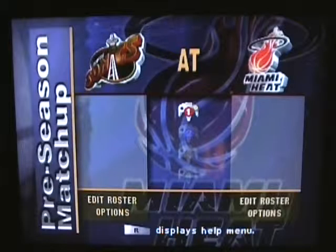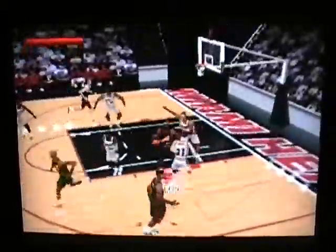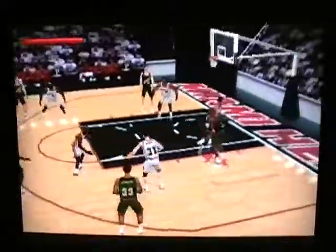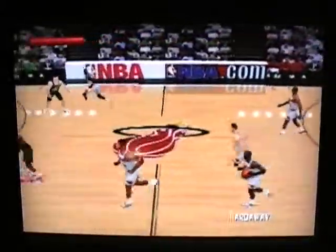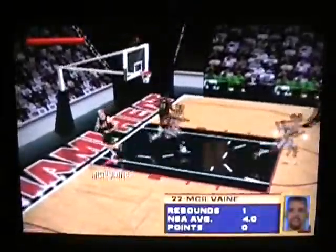It looks like a four-player kind of game. You can pass the ball around, but passing is kind of slow. It looks like A has passed, B shoots. Maybe stepped out of bounds there, not sure. Looks like there's a turbo, and B has jumped, so maybe you can try to jump and get the rebounds.